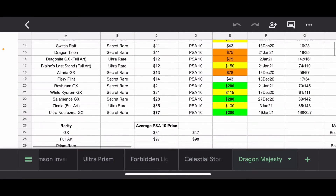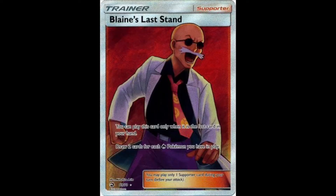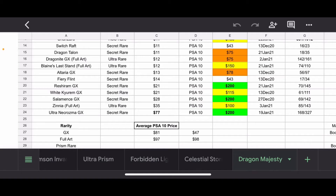I've got some Secret Rare Trainer cards. We've got Blaine's Last Stand Full Art. I'm not a huge fan of male Trainer cards, but this card is just beautiful — it looks sick. They did Blaine really well. Blaine's Last Stand has been reprinted a bunch of times within the Sun and Moon sets, but they did his full art really well in this card. I really like it. $150 is a very fair price for it — I'm not surprised at all.